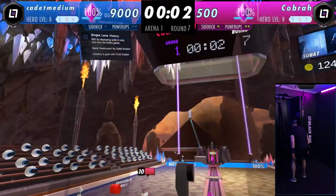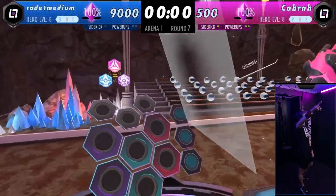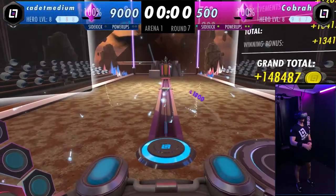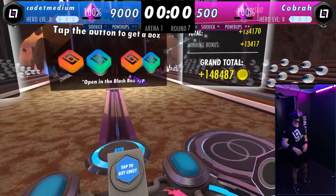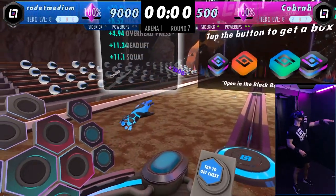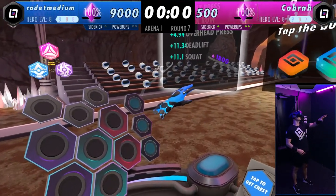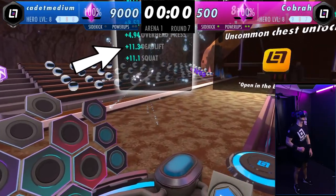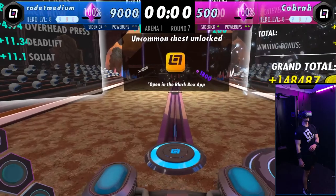Victory! You can see my streak went up — the more streaks you do, the more powerful your minions get. Here are all the coins I earned, which I can use in the mobile app. The cool part: each of those green numbers shows that I've leveled up and increased my actual score. I also unlocked an uncommon chest I can check out in the app. Taking the headset off now.